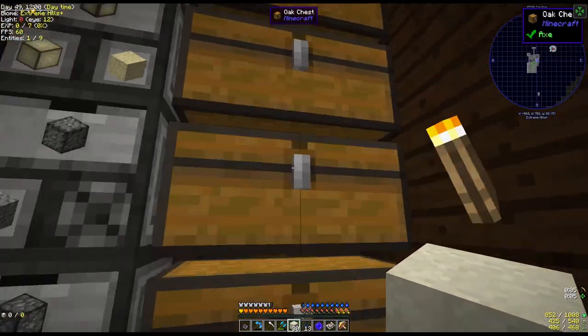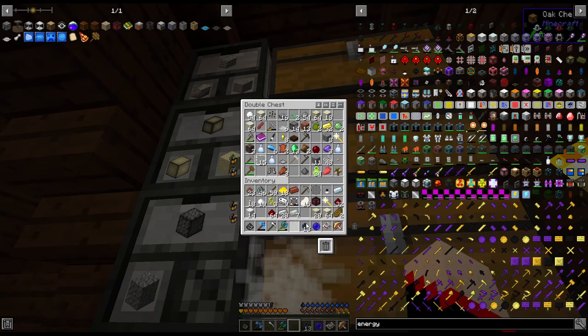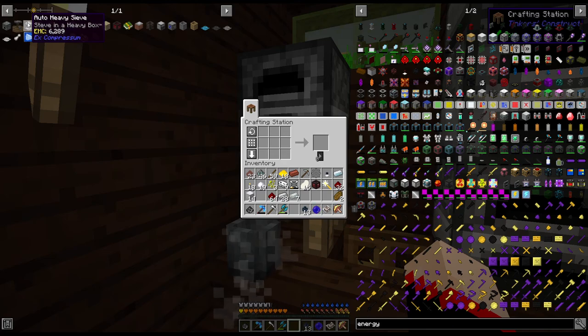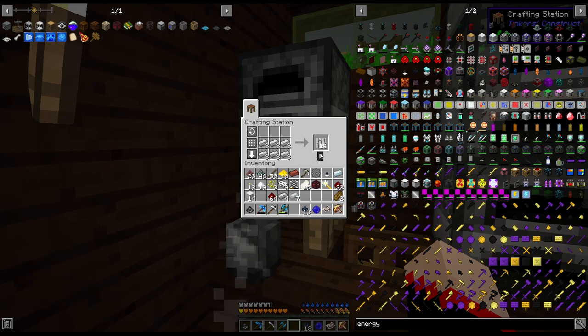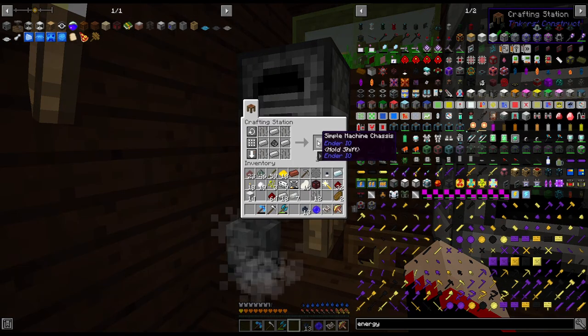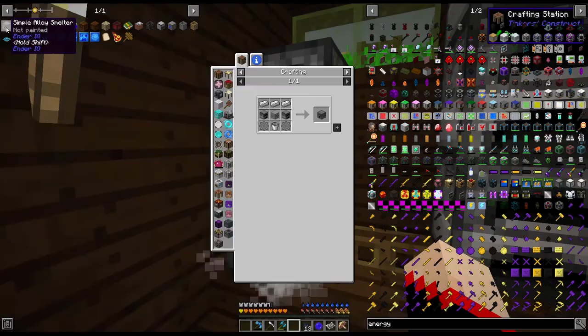Let me put the rest of this up. We're going to try to get the auto sieve going — we want this one going. All right, alloy smelter, let's make some iron bars. We are going to make two of these — or not, because we only had one. Well, later we'll make another one.